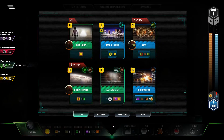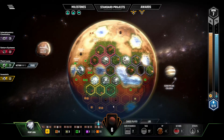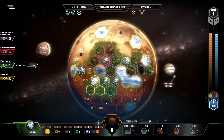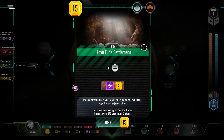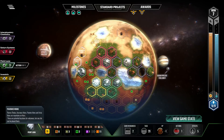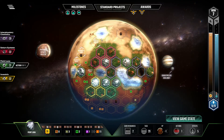We do want to get the settlement down so no one nabs any of the good spots — probably this spot right here, because it gives us two greeneries plus a free card. Let's do that first in case the free card changes our mind on something. Oh no! I misread the card — it has to be on one of the volcano tiles. Gotcha! Well, in that case, yeah, we want it right here, because we want that greenery.